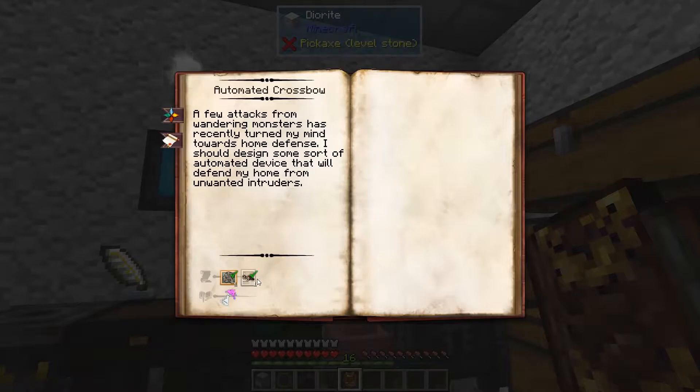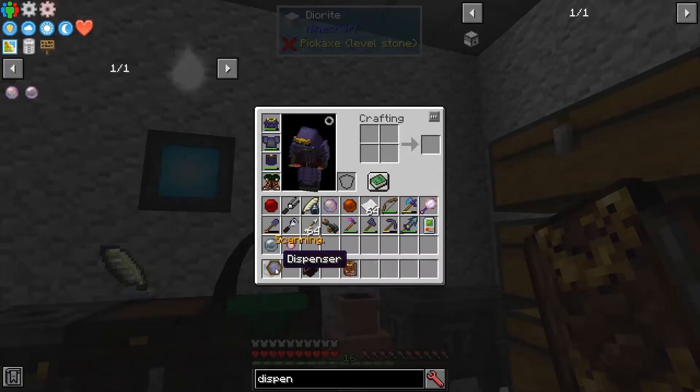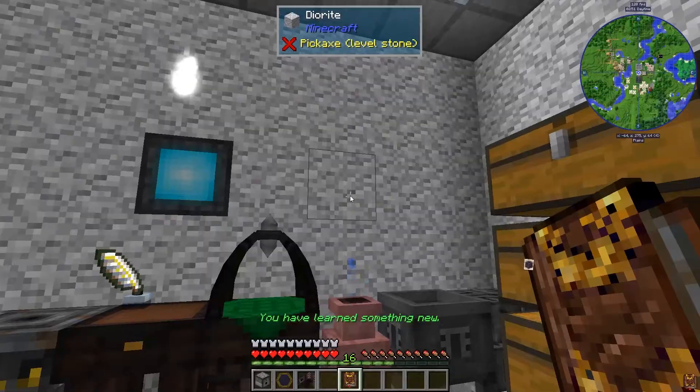The automated crossbow requires an observation artifice, a theory in Golemancy, and examining something that can launch objects — pretty sure that's going to be a dispenser. Let's check that out.